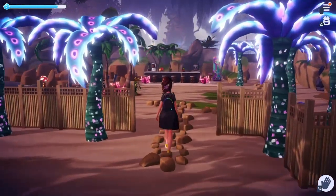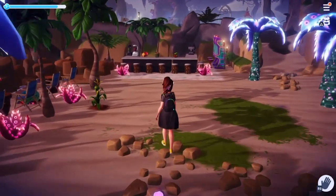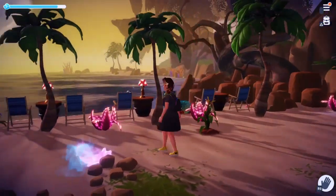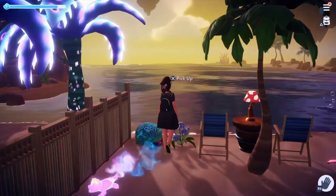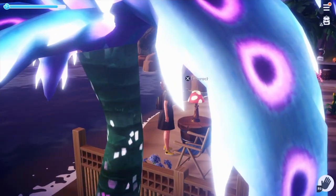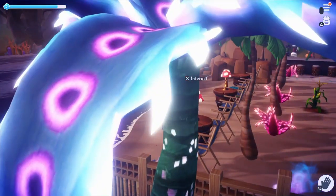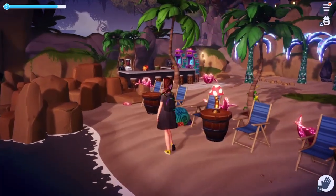Over here to the right I did some light-up palm trees and walkways with fencing, because this is like our resort area. It's got some sitting areas — kind of reminds me of being at the pool at Disney World, where they have the outside bar with tables and chairs, and sometimes you can get food and stuff at the outside bar. That was my motivation for this.